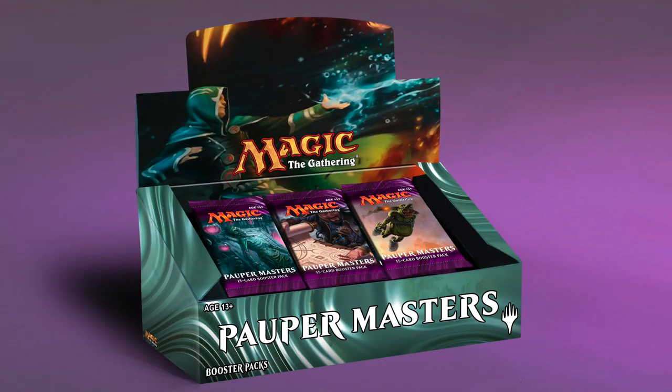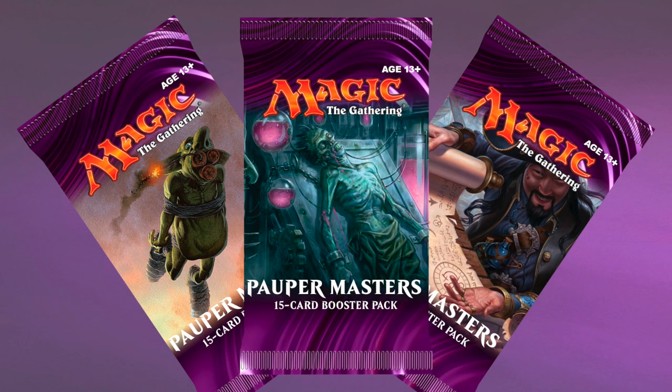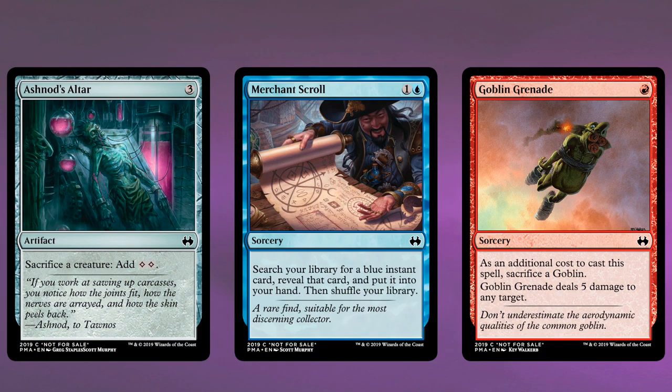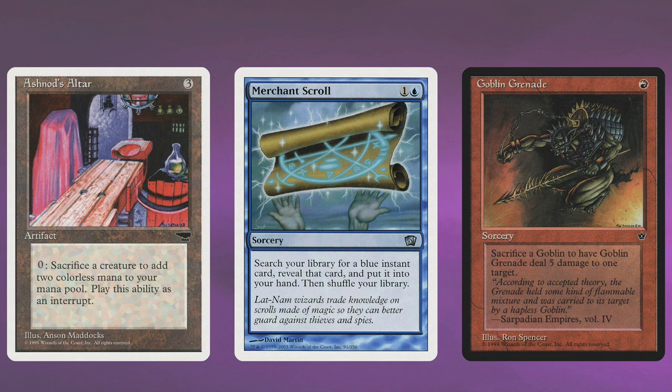Imagine a set designed just for Pauper where all cards go straight into Pauper — in a way, that's kind of what this is. It's as if we were given Pauper Masters. It's 415 new cards; Masters sets usually had about 256, so it's almost like we got two Pauper Masters sets. It's unprecedented. It's the birth of a new age of Pauper, and along with discussing the new ban list and the sanctioned WER status for paper, I'm going to talk about which of those 415 brand new Pauper cards are the most exciting.